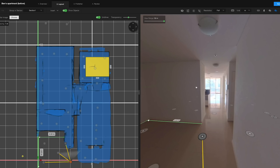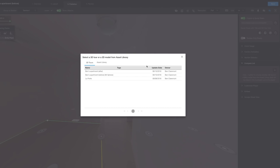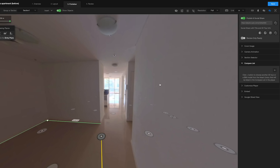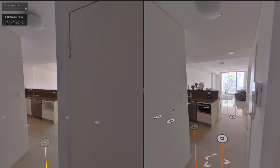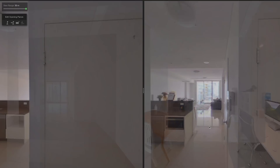Now I'm going to show you something mind-blowing — one of the coolest uses of virtual tours I've probably ever seen. I'm going to go to the publisher and on the right there's a compare list option. I've gone ahead and reshot this entire virtual tour with all my furniture in place, so I have two virtual tours to compare side by side. I'll hit the plus symbol and choose Ben's apartment after, so the player will have an option to compare both tours. On the left I have my before and on the right my after. Keep in mind placement won't be exactly right, but Cupix will find the closest pano and bring the viewpoint to match. Now I'm going to step into my new apartment and see the true before and after.